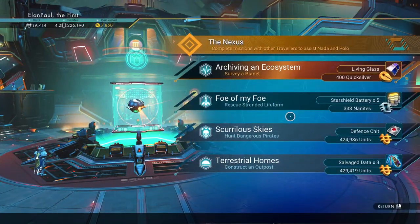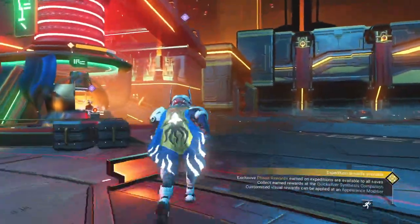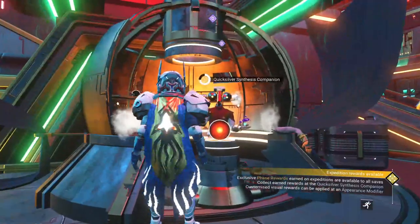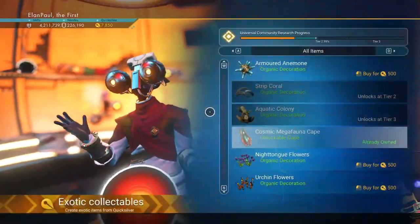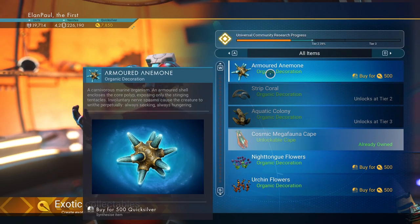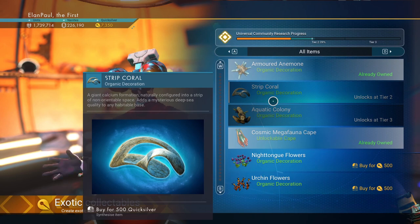Well, it says it's archiving an ecosystem — that's not the anomaly mission. Let's check this guy out for just a second. We can get one of the exotic items they have: the armored anemone is in place. The armored anemone from the anomaly — we can have fun with that. All right, we'll go ahead and grab it.